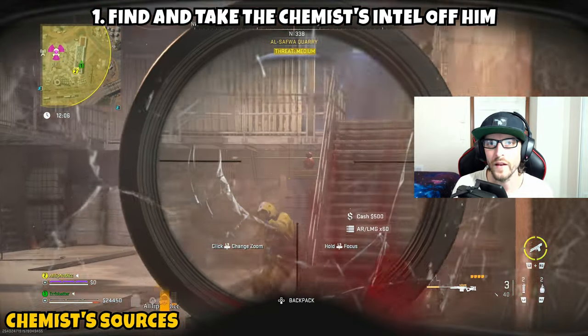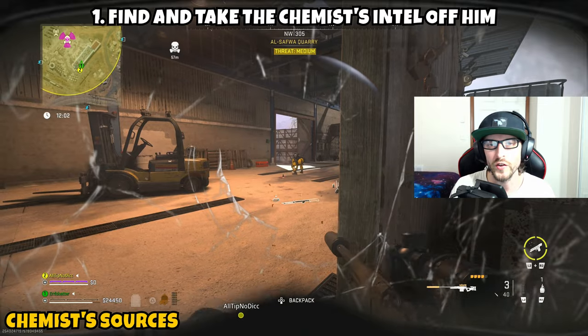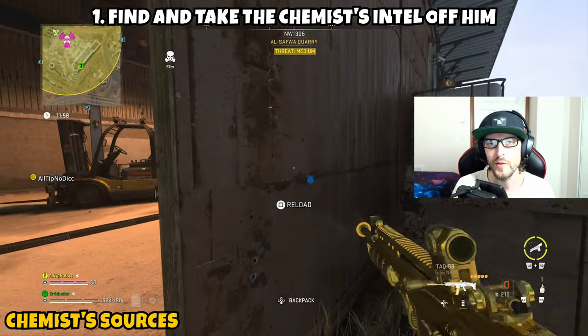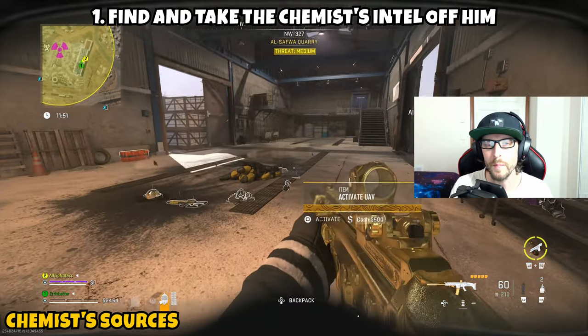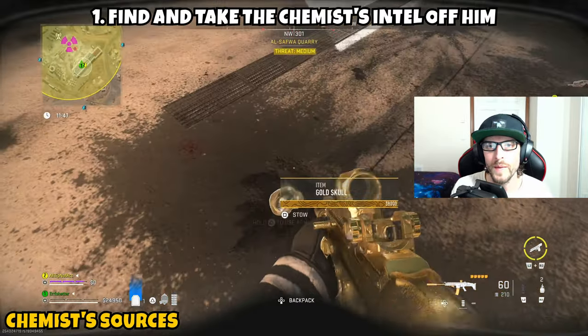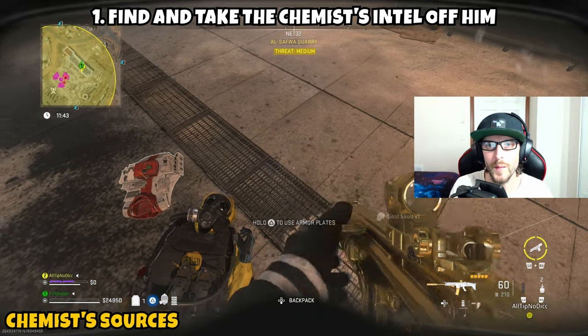When you go into the gas, I recommend bringing a gas mask or using a radiation blocker. I usually start by eliminating the AI close to the edge, as it tends to bait the chemist toward my location since he's looking to challenge you. Once he gets close enough, you'll be able to take him out. He's not very powerful — he doesn't have a ton of armor. Just stun him and put a magazine or two into him and he'll be eliminated.